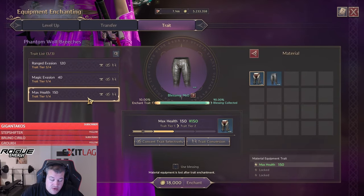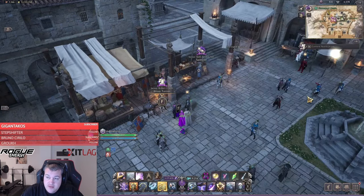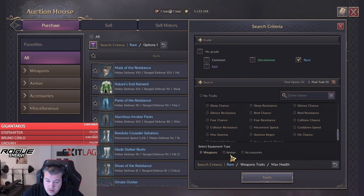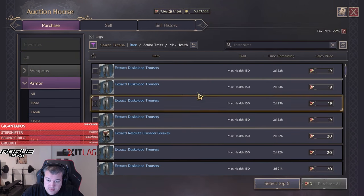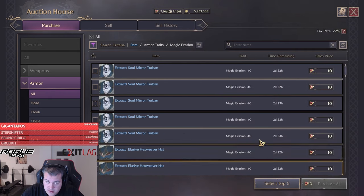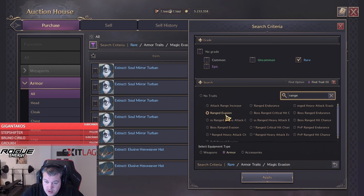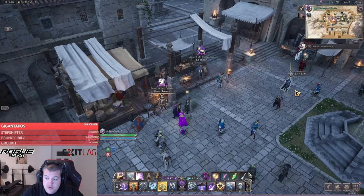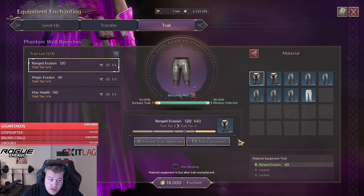For the magic evasion, we only have blue ones. I haven't checked the prices yet, so let's go to the auction house. Searching trade, max health, rare, armor, legs — they cost 20 here. Range evasion is 10. So we want to use our blessings on the health one where we're upgrading, since that costs more.